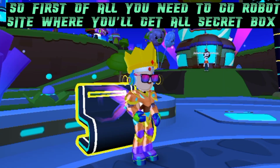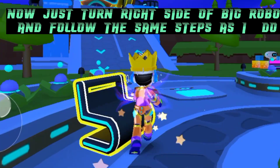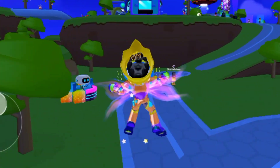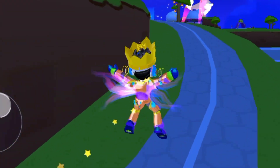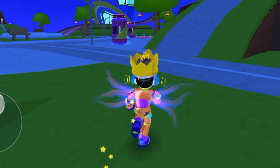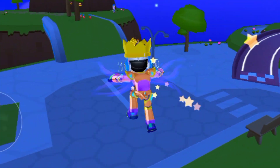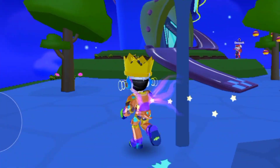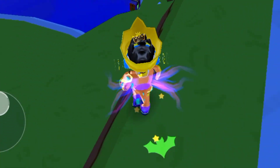First of all, you need to go to the robot site where you'll get all the secret boxes. Now just turn to the right side of the big robot and follow the same steps as I do. Finally, you need to come here — you can see the vehicle base just behind me.